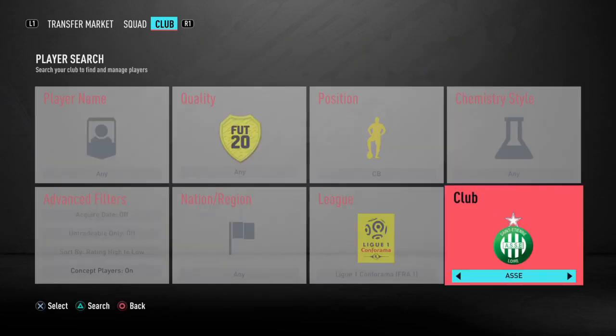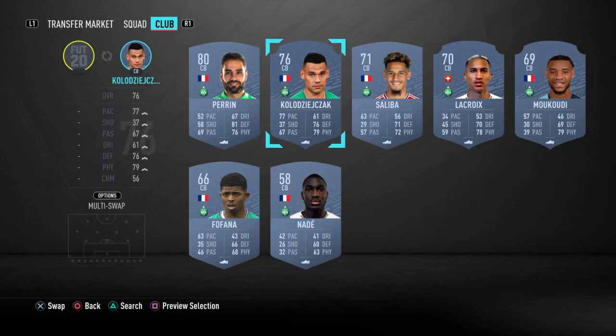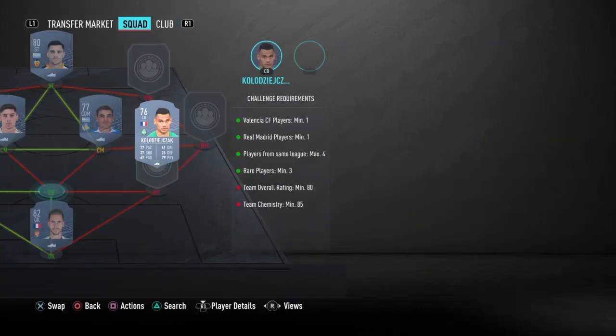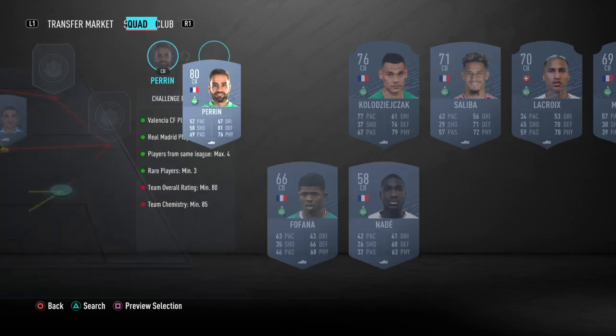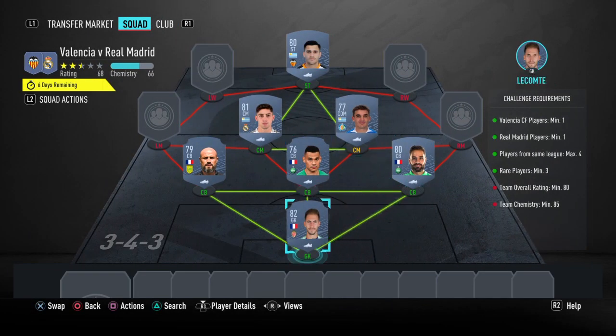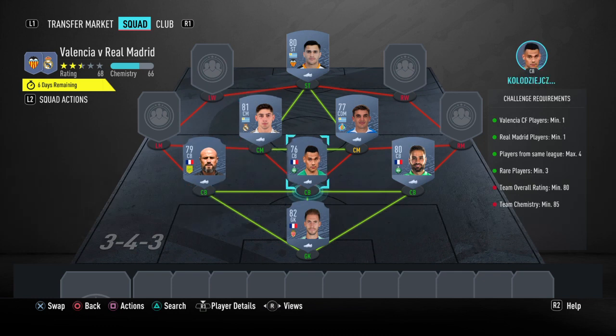So now with Ligue 1, we're going to go for the defender that plays for Saint Etienne. We're going to drop a bit in rating - Colagechia, if that's how you say his name, and his partner Loic Perrine, playing for Saint Etienne. So we respect the players from the same league, and we have our three rare players.